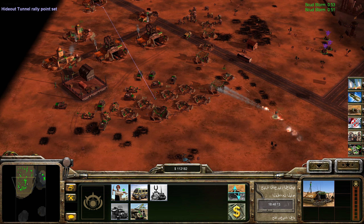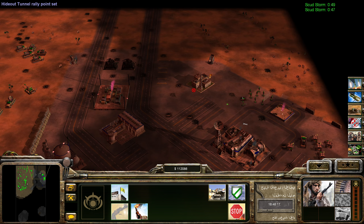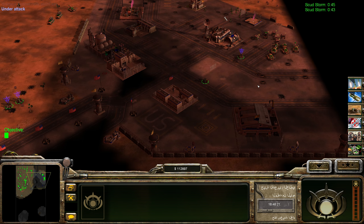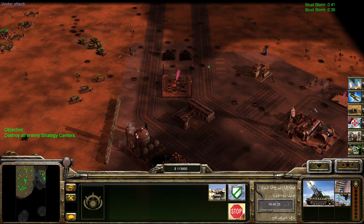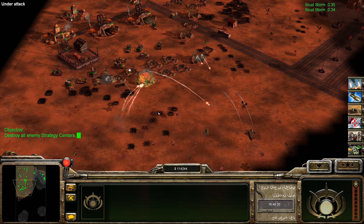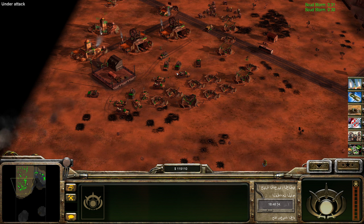Let's move — couple more workers here. You here will take over the radio station. You will take over the command center. Lots of tech structures here actually — could take that over, but I don't wanna do that right now because I'm just going to get myself destroyed there.